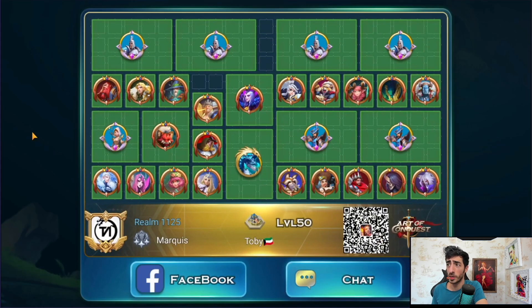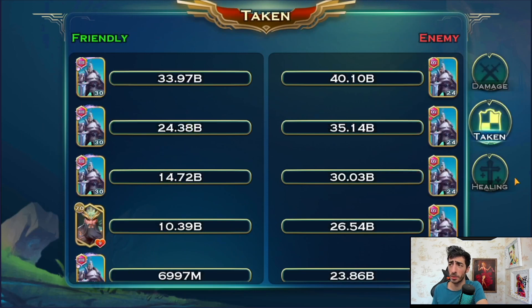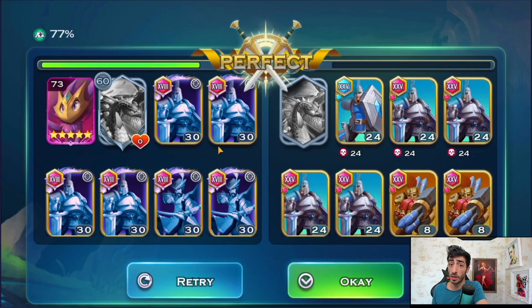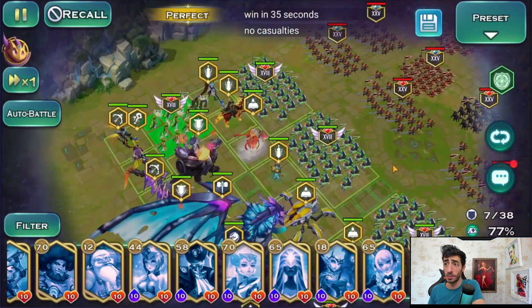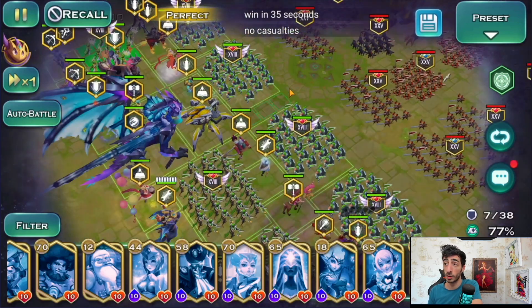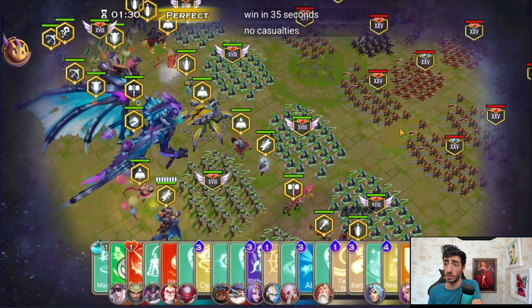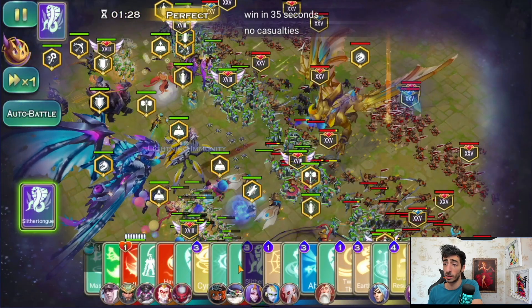That's the formation — kind of similar to my PvP formation, nothing too special, though I changed the preview formation by the way. Now let's jump into 193. For 193 the conditions are win in 35 seconds or no casualties. This one is a little bit tricky — you've got to kill the dragon as fast as you can. Make sure the dragon is in range before you attack; wait a little bit until it gets close.